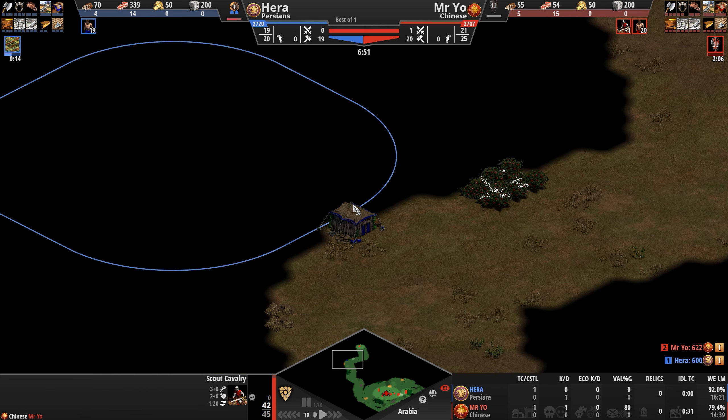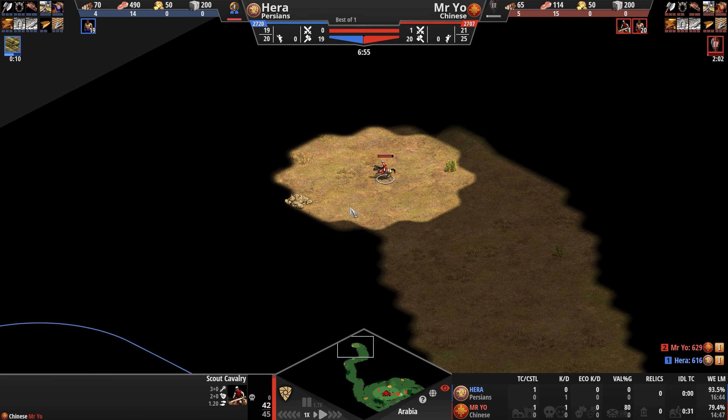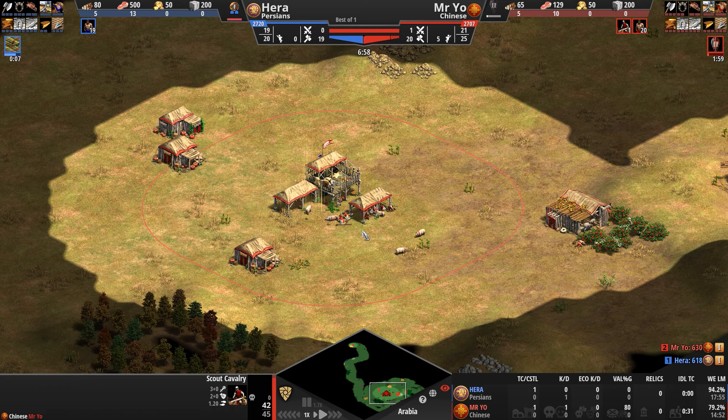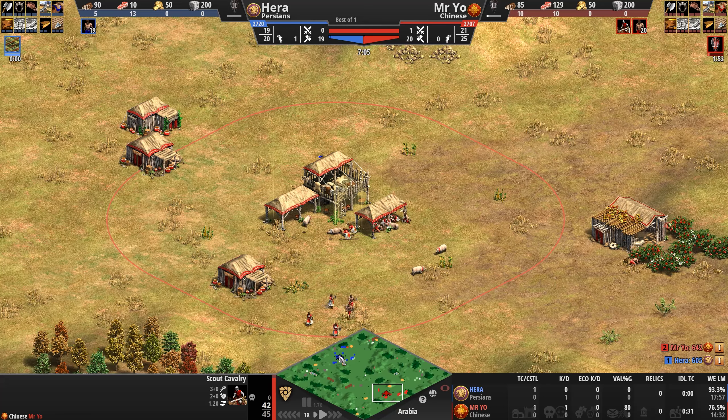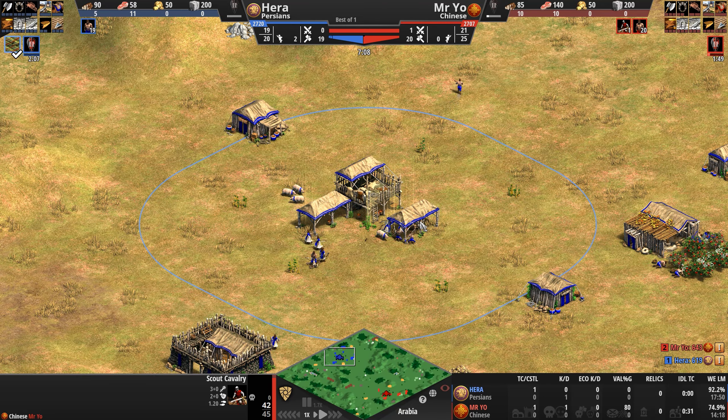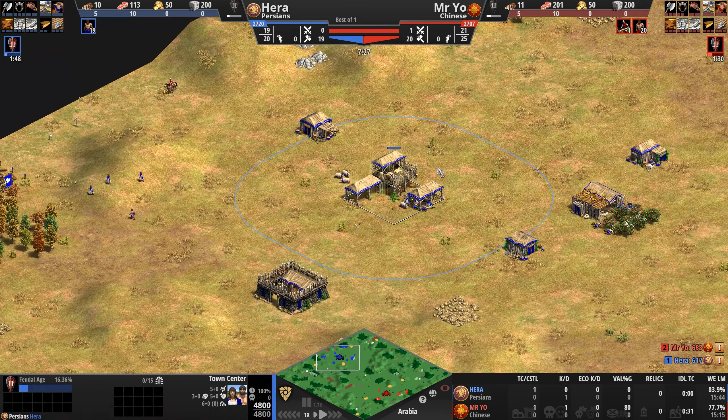Mr. Yo's scout is still alive — he's seen Hera's base but just the tip. He's taking a wider berth, absolutely not wanting to happen to his scout what he did to Hera's. Both players continue expanding, both going up to Feudal. Mr. Yo is on the back of one extra villager, about 18 seconds ahead of his opponent.